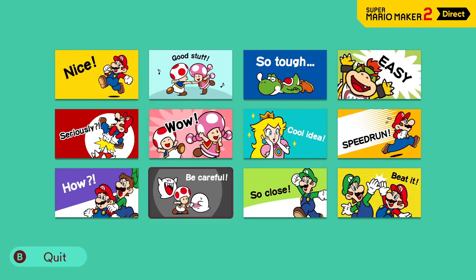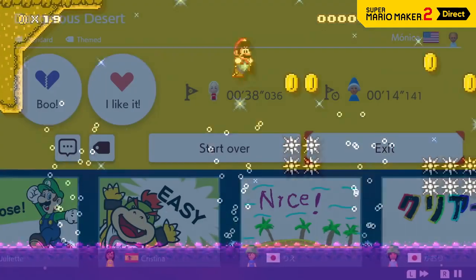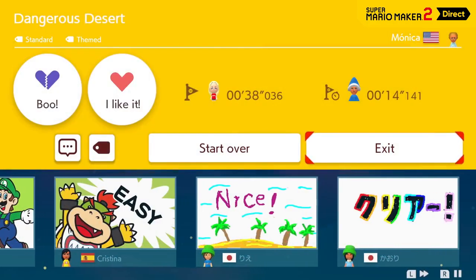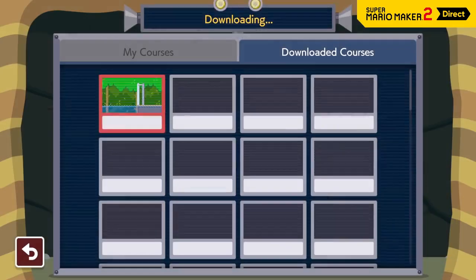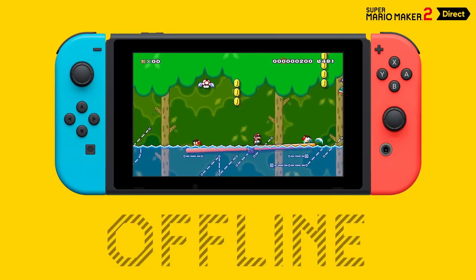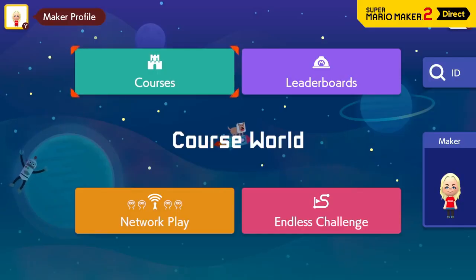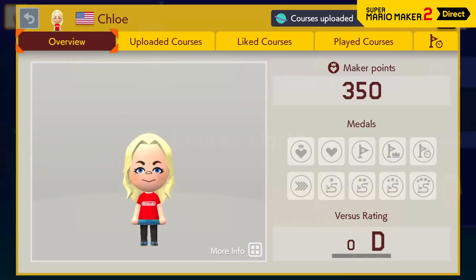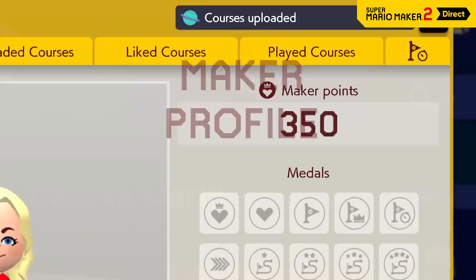Play a course and you can leave a comment if they're enabled. If you download a course, you can play at any time, even when you're not connected to the internet. In Course World, each player has a Maker Profile. If other players like your courses, you'll earn Maker Points.